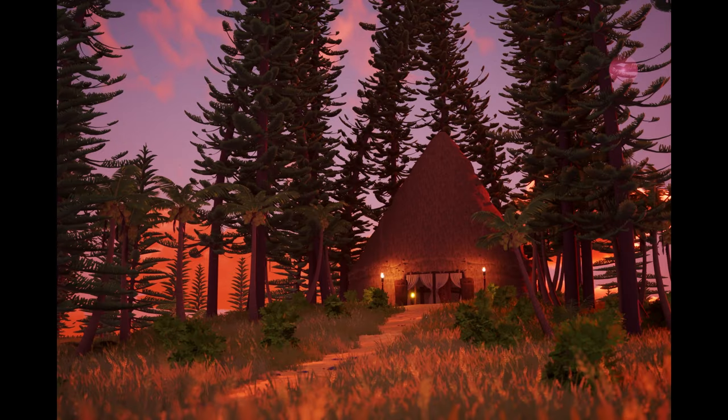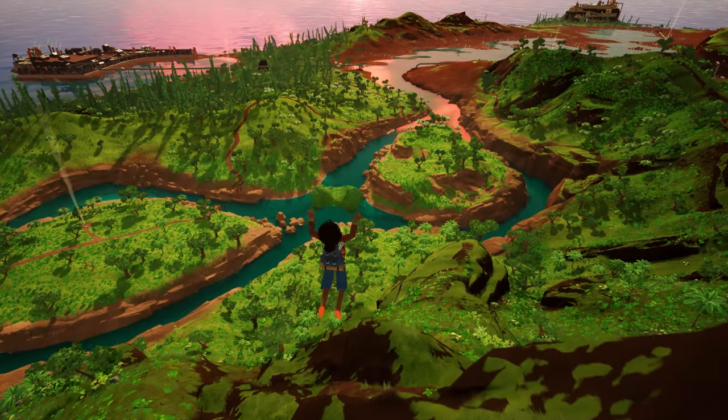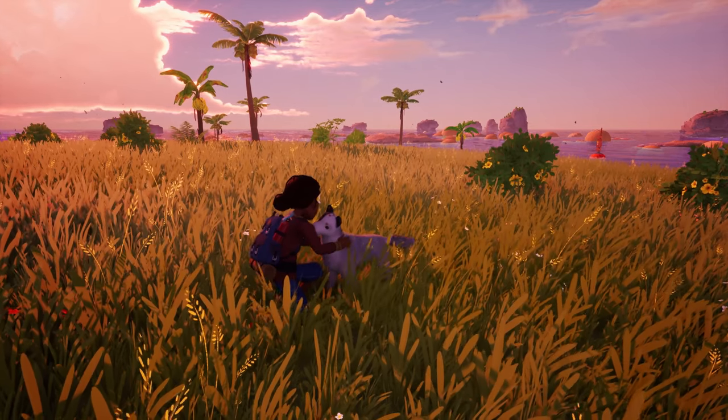This is one example of the design philosophy behind Chia: taking your time, connecting with your childlike sense of wonder and finding joy in the little things.